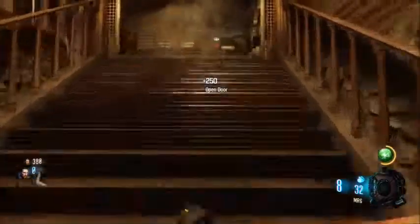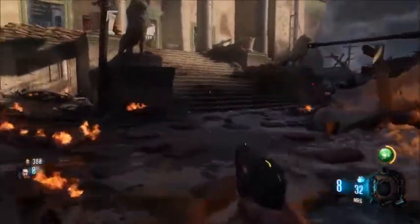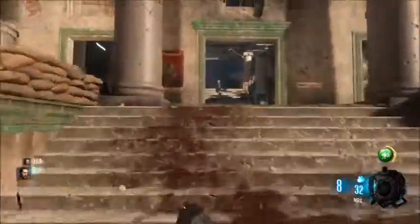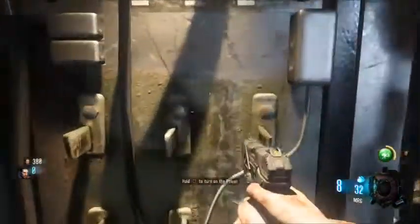I couldn't make up my mind if it was left or right, so I popped the left door, went up the stairs, kept going winding around, and back up the stairs again. Then you'll be at the coliseum. The power is already there — you just hit the power and you're good to go.